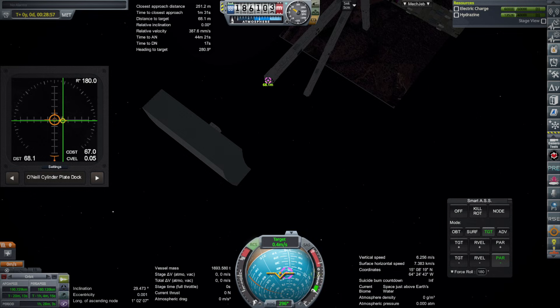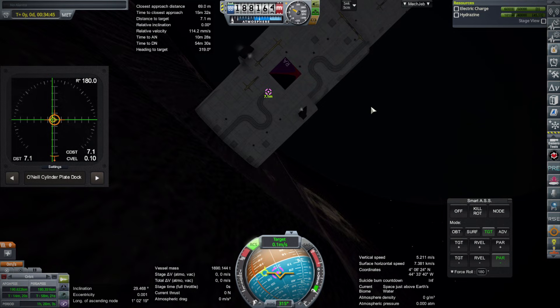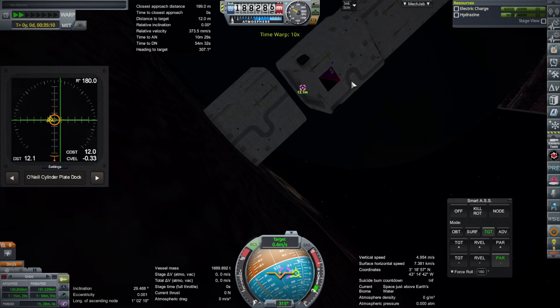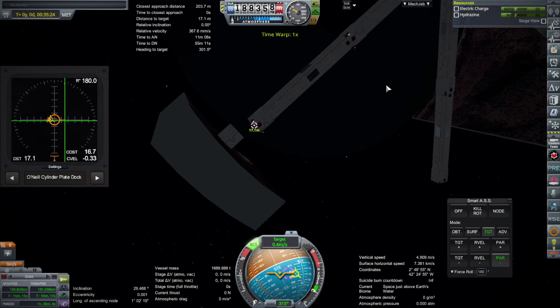Especially the entryway — right now the backplate doesn't have any way for ships to come in, like some sort of airlock, so I have to do that. I'm currently checking that everything fits together properly, which is one of the goals of this series. Once again the plate doesn't dock properly and ends up clipping into the O'Neill cylinder arm instead of properly docking. That's another thing to watch out for — I'm also using this series to accumulate all these things people have to be careful of when using these parts, so people know ahead of time about potential problems.